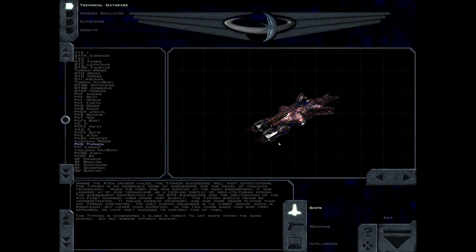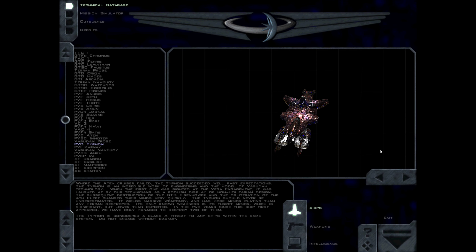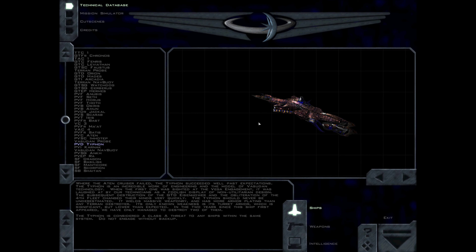Where the Aiden cruiser failed, the Typhon succeeded well past expectations. The Typhon is an incredible work of engineering and the model of Vasudan technology. When the first one was sighted at the Vega engagement, it was laughed at by our technicians as a foolish display of non-utilitarian design. The subsequent destruction of the GTD Eisenhower and the obliteration of the fourth fleet changed their minds very quickly. The Typhon should never be underestimated. It wields massive weaponry, and has more armor plating than any Terran destroyer. Its only known weakness is its turret armor, which is lower than expected. In the two years since this ship first appeared, we have only managed to destroy two of them. The Typhon is considered a Class A threat to any ships within the same system. Do not engage without backup.